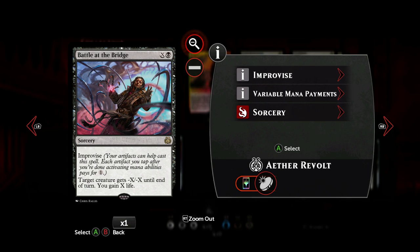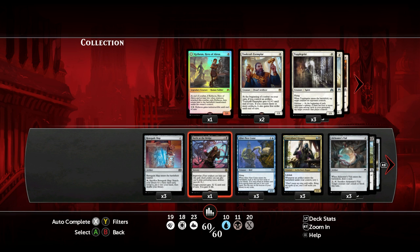Then we move on to Battle at the Bridge, also from Aether Revolt. For one black and a colorless X value, we get a sorcery-speed removal spell that says target creature gets minus X minus X until end of turn, and you gain X life. So you can get rid of pretty big creatures with this. You can also use Improvise — tapping an artifact pays for one colorless — so you can bring down pretty big creatures, even an Ulamog if you have the mana.